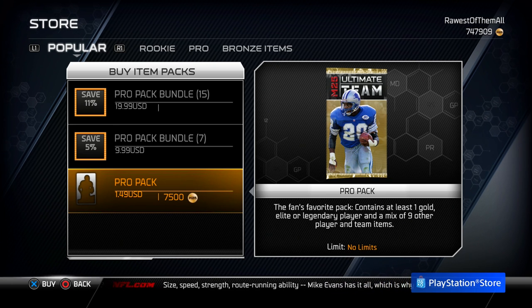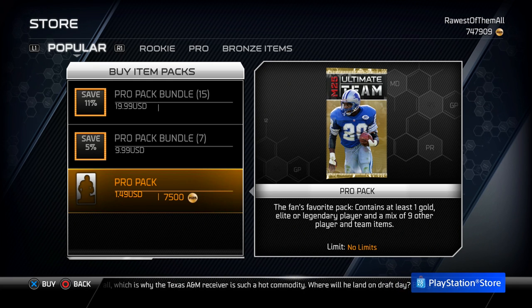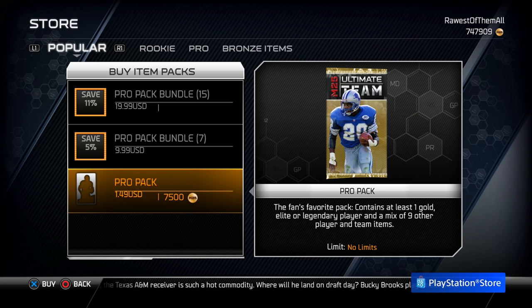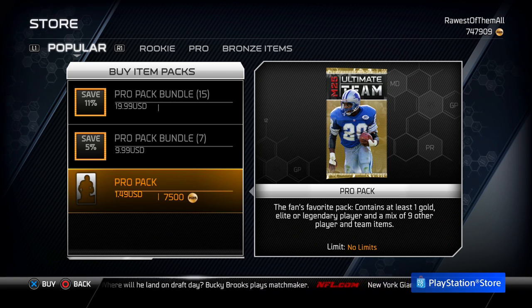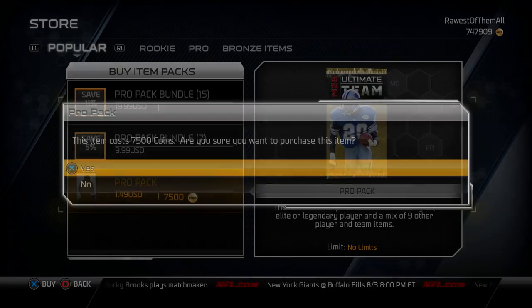What's up YouTube? My name is Clickwood, and I am back again today bringing you guys a new video. Today we are searching for golden tickets — they actually got released. There are four golden ticket cards: a Cam Newton 99, a Matt Stafford 99, a Harrison Smith 99, and a Kiko Alonzo 99, all of them elite cards. These cards look amazing, so hopefully we're able to open a few.